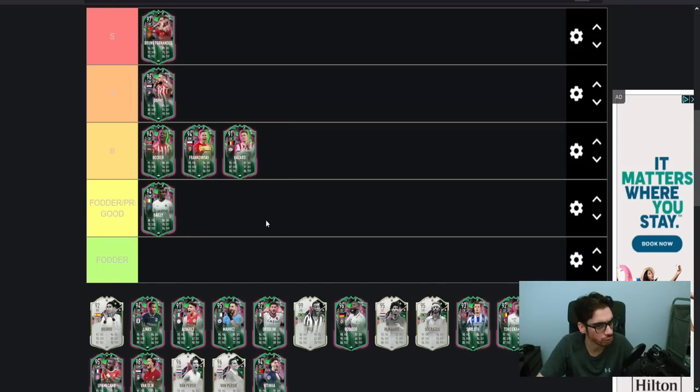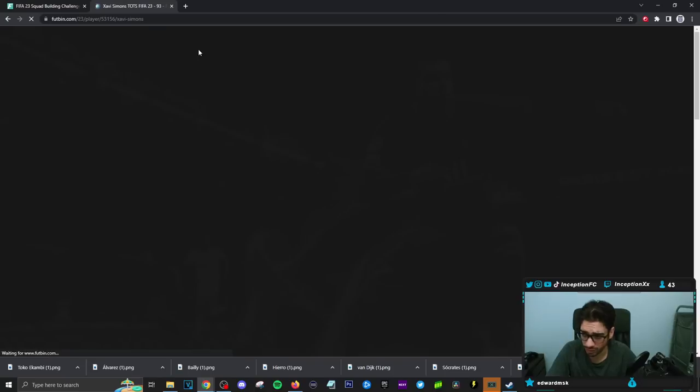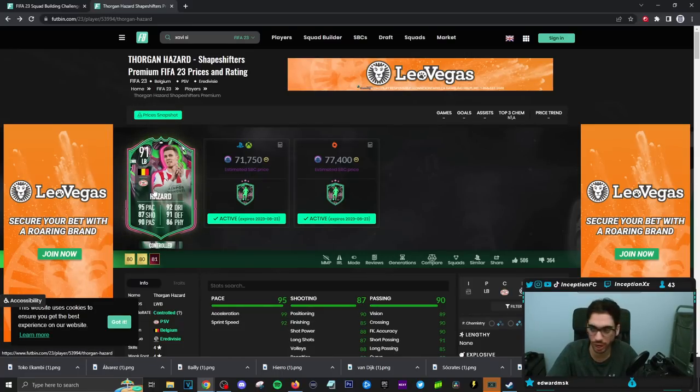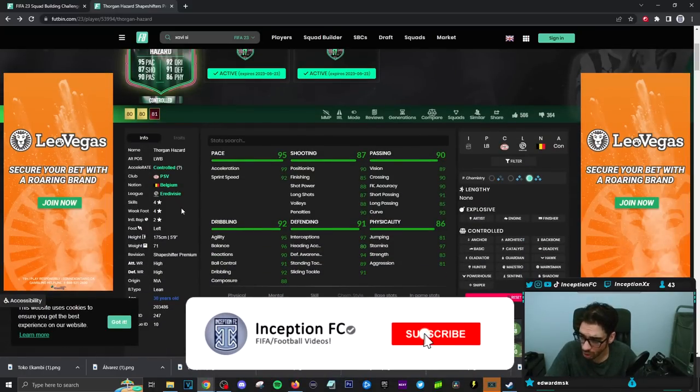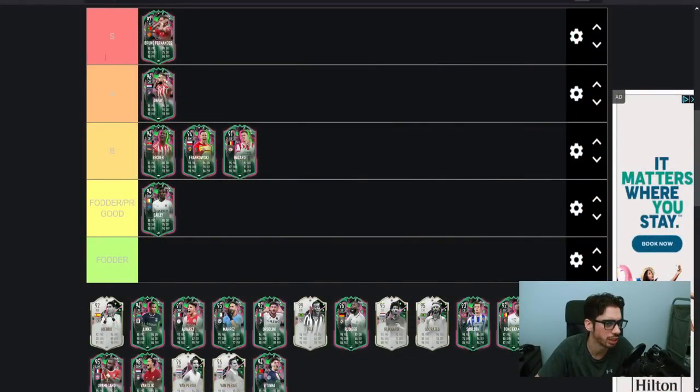Thorgan — I'm also going to add him into the B tier. I think the SBC was good. He is a Shapeshifters Premium card, which adds to the card. The dislikes are unwarranted because for 71k, you get a Belgian player that provides Eredivisie links in the future. He's from PSV, gives you Dutch links, and performs really solid in game. He's a left-footed player on the left-hand side, four-star four-star on an anchor chemistry style, and was well-positioned on the pitch.